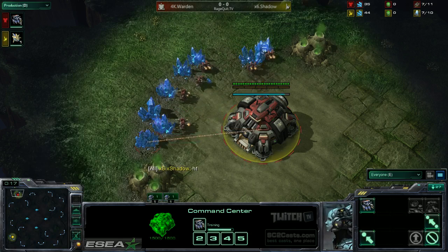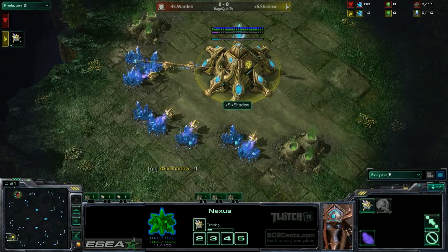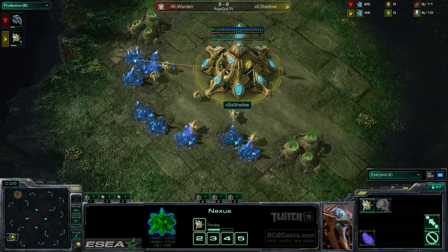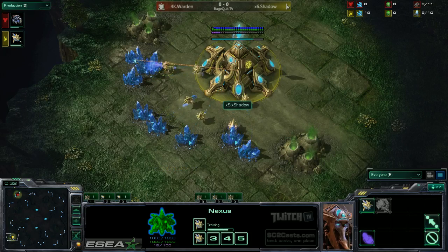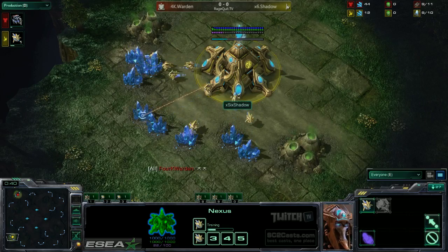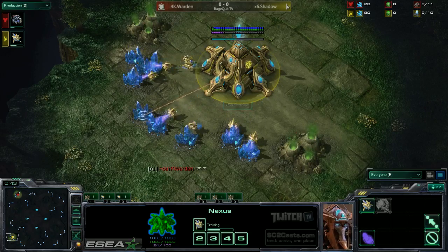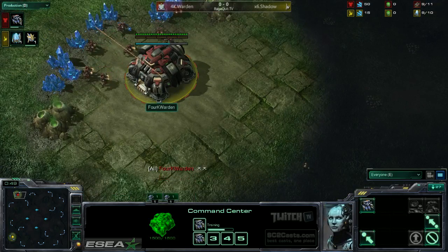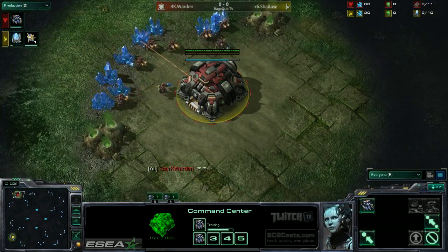4K Warden spawning as the Red Terran, and Check 6 Shadow spawning as the Yellow Protoss. I haven't seen any of these games from Shadow, I've never seen this guy before, but he's got at least one person in the chat saying 'Oh my god, this is my favorite Protoss, he is so good,' and we'll get to see Check 6 Shadow play. 4K Warden showing he has a clan keyboard, typing out the GG.